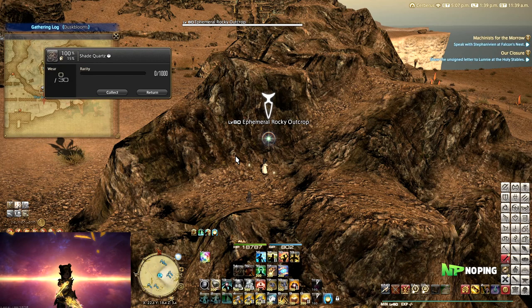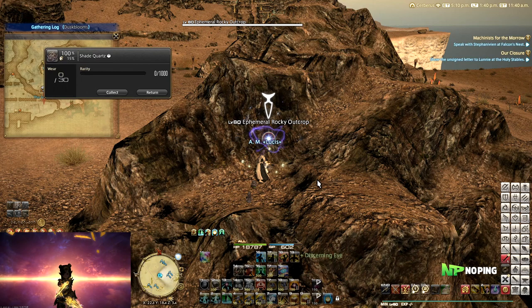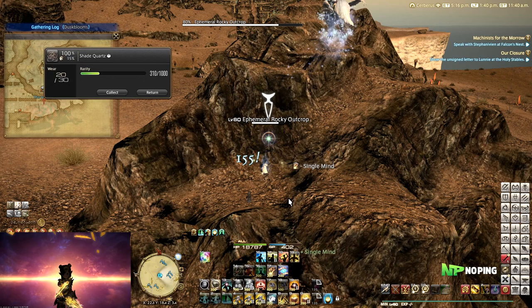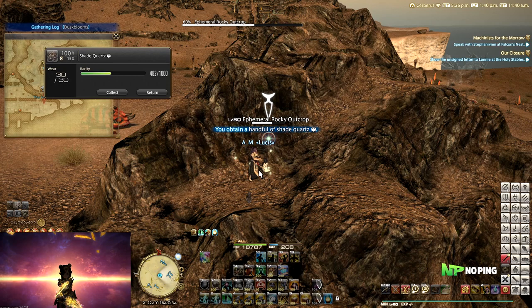A normal collectible rotation looks like this — though you most likely won't have 800 GP when you're just getting into gathering at level 70 or so. We start with Discerning Eye to boost our next action, then use Impulsive Appraisal, which has a chance to proc Discerning Eye again. If we don't get the proc we apply Discerning Eye again; if we do proc it we use Single Mind for an extra gathering attempt, then Impulsive Appraisal again. We finish with Methodical Appraisal and click Collect. You have to do this item by item, which is a little tedious but not too bad.